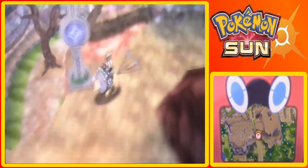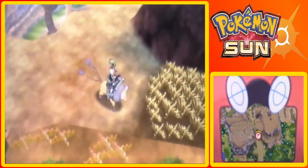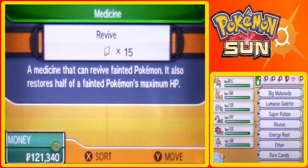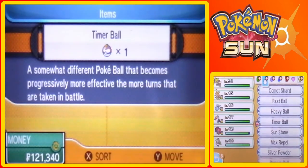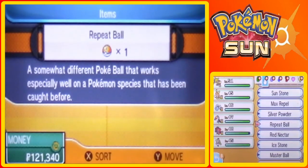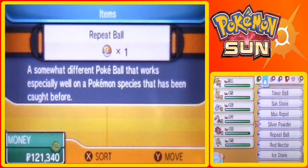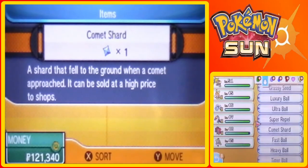Let's see, on the left side there's a statue and some tall grass. Do I have a repel on? I don't think I have a repel on, so let me spray repel on real quick. Let's use a repel like I wanted to. Where are the super repels? Oh, there it is, nice.